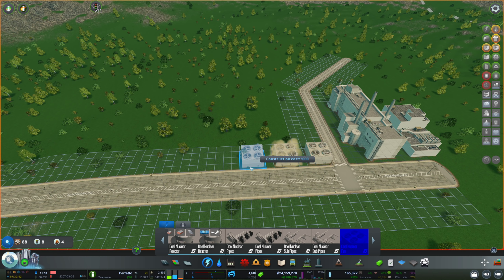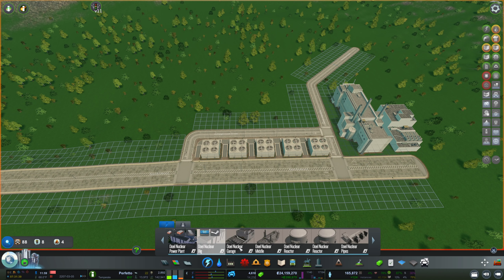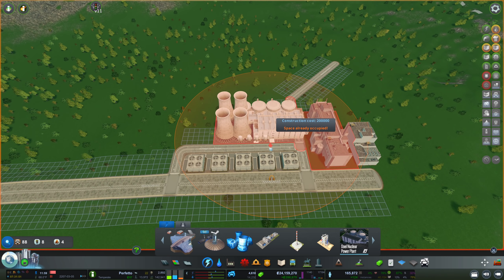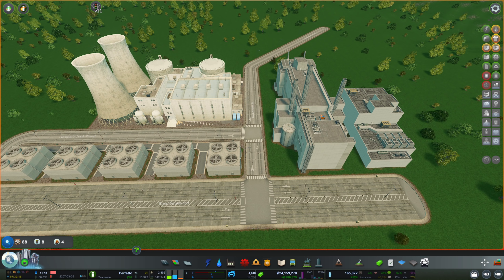We also want roads or pathways in between, so let's place a bunch of these. We're going to go for some pathways in order to connect this up. This is almost exactly how it looks on the picture. Now we're going to get to the meat of this by connecting that up. The meat, obviously, is the nuclear power plant itself. So I'm probably going to have that right here, costing me 200k.